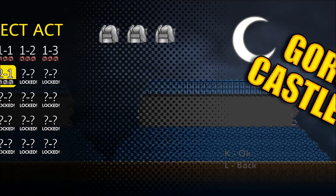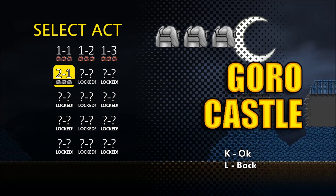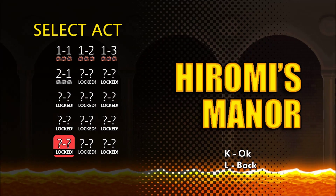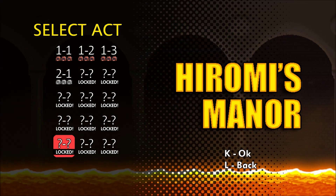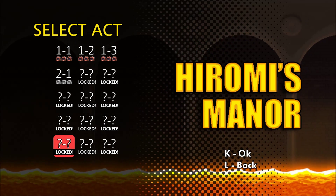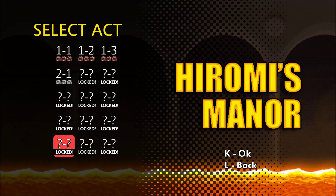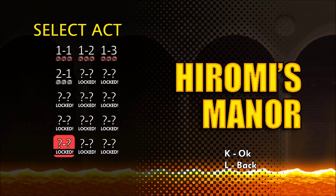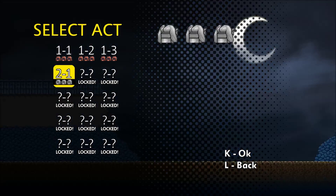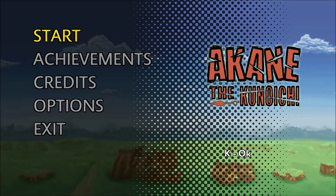Level complete! And it automatically sets you to the next area, which I might — actually I will be showing next time, because I believe I will make this into a series. I am really curious what's in this place and why they have all the floors as lava. Neat picture, but why? Why is that a decoration choice? But anywho, this has been Akane the Kunoichi. I hope you have enjoyed watching. I will see you all next time, and remember to stay groovy.